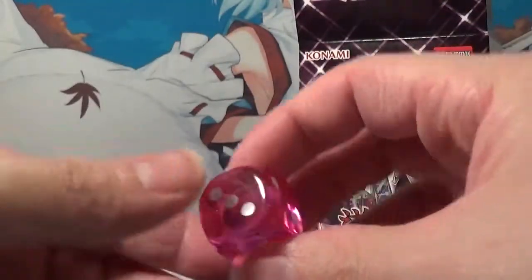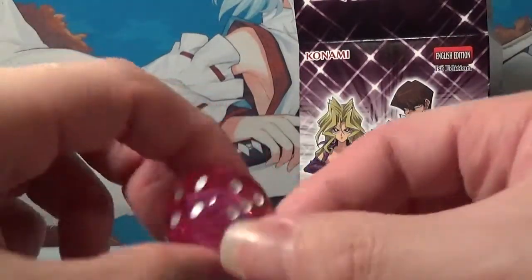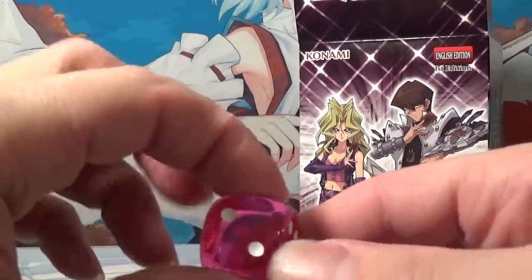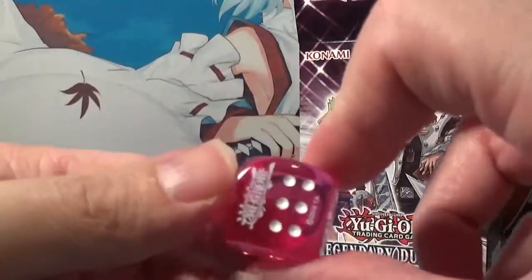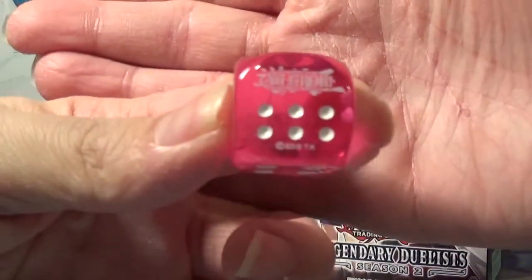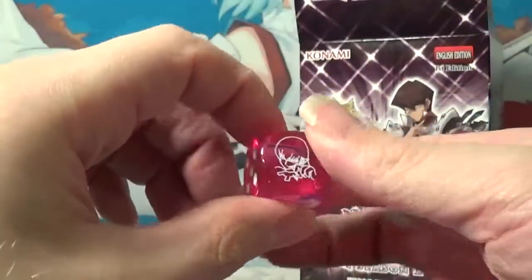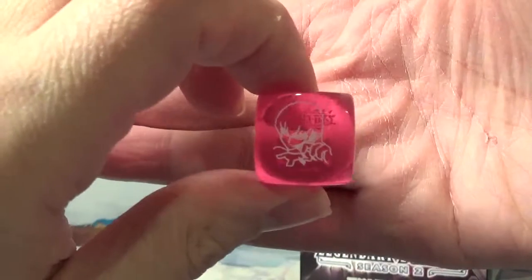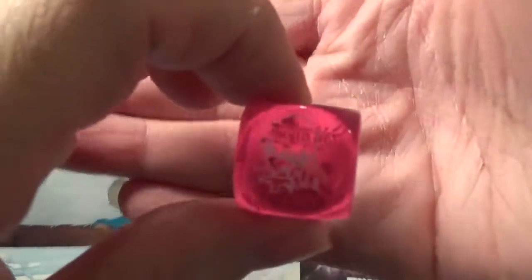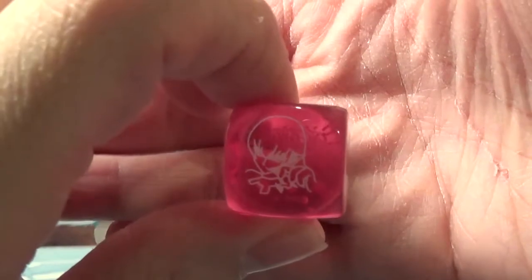I'm guessing the character's face is one. Five, four, should be two, three — yep, we got six, which has the Yu-Gi-Oh! official logo on it. Very cool, I like that a lot. And on this side, which represents the one, you have Harpy Lady with her claw hand right there. So cool. I like that a lot. Very happy to have got this one.